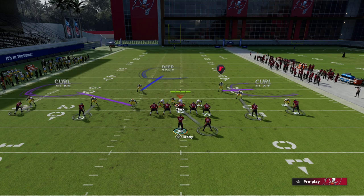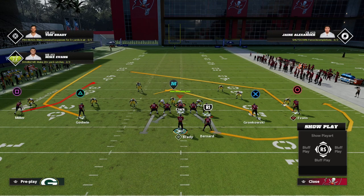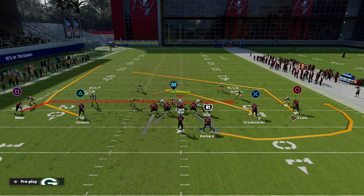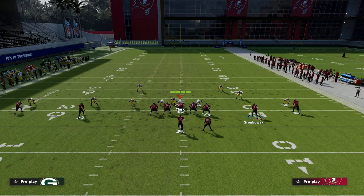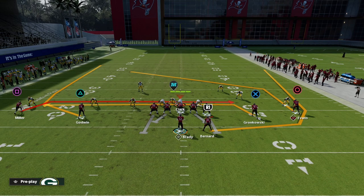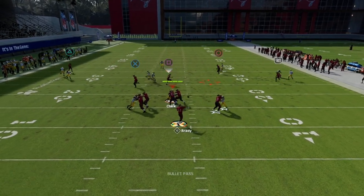From a setup perspective, this is really a man-to-man concept — designed to be effective against man coverage. The setup is simple: drag the outside receiver, drag the slot receiver on the right, and drag the outside receiver on the left. That creates the double mesh concept coming across the formation. Then put the running back on a wheel route. The wheel gives you both a man and zone read on the right side.